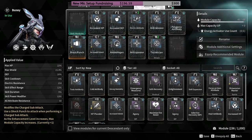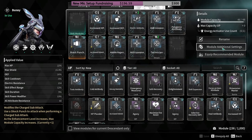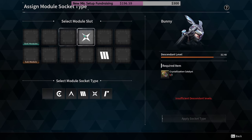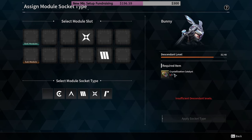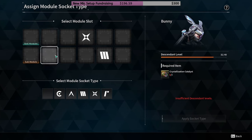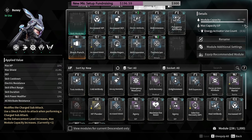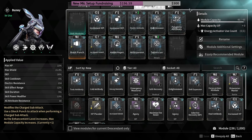You can also buy extra settings for currency. In the module additional settings, you can assign a module socket type when you have a crystallization catalyst, which you need to research. You can add symbols to your slots to make modules cheaper, so you can fit more. You also unlock more slots and capacity as you level up your mastery rank.